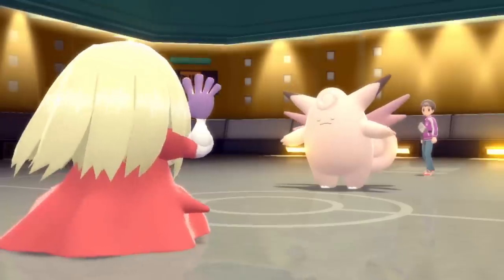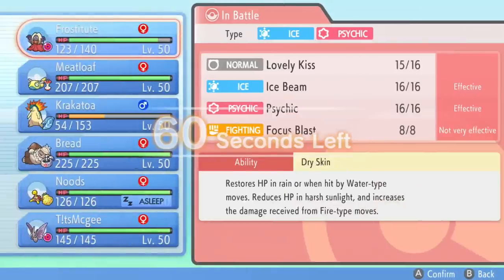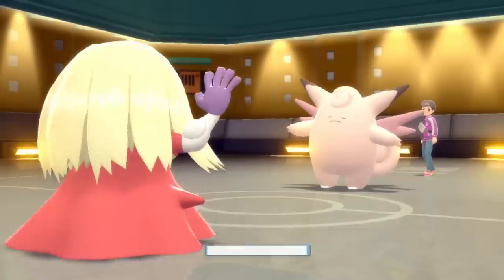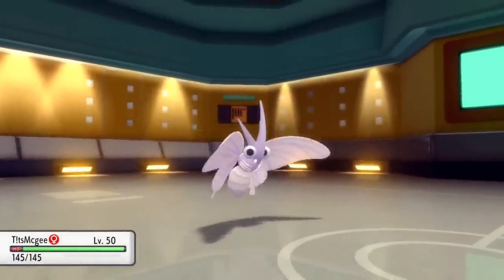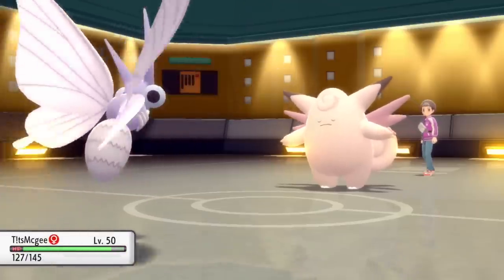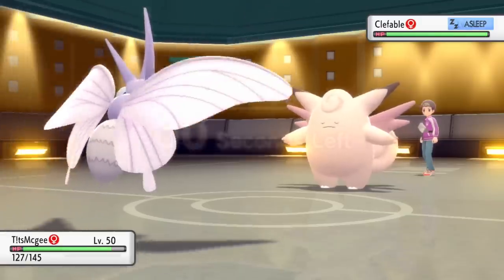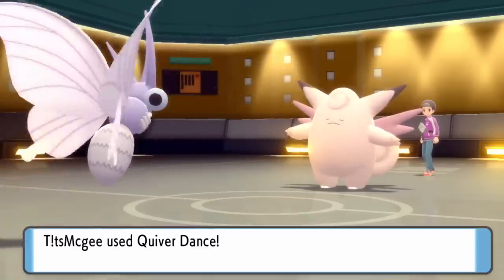That is going to put Clefable to sleep. It's always great when Jinx actually lands Lovely Kiss — just do your job, and thank you. Now that we have a sleeping Clefable, I assume they're going to stay in. Jinx actually can't really touch this thing, unless it was a Nasty Plot set where I could potentially set up. So I'm going to end up switching into Titsmagee, another OG. This is a Pokemon I've used in videos literally 10 years ago, which is kind of wild. But they stay asleep and stay in with the Clefable, and now I'm thinking this looks like a great time to have a nice little dance here.